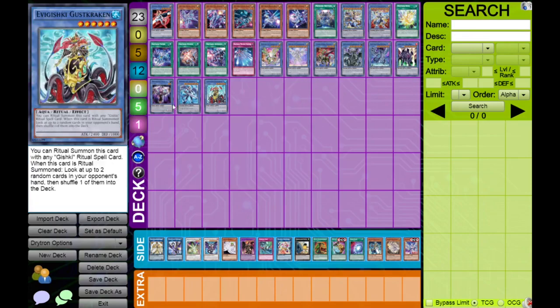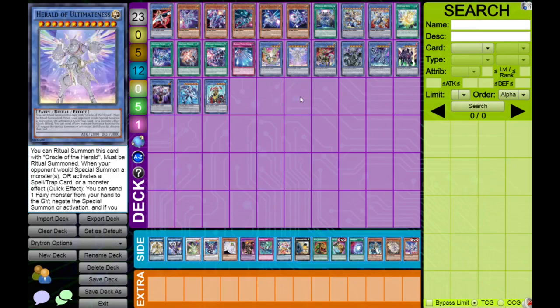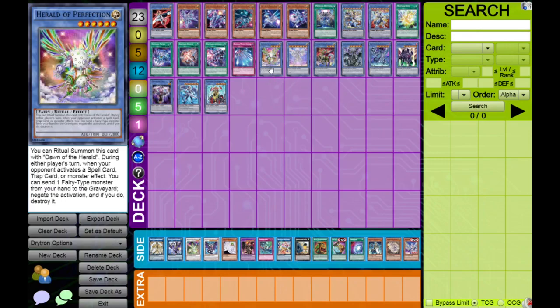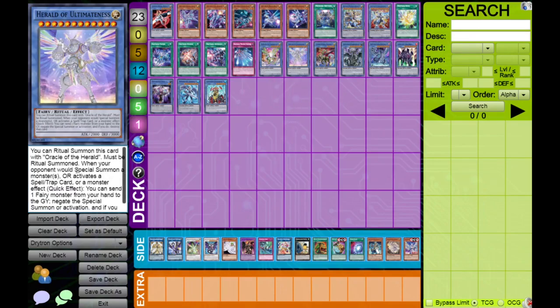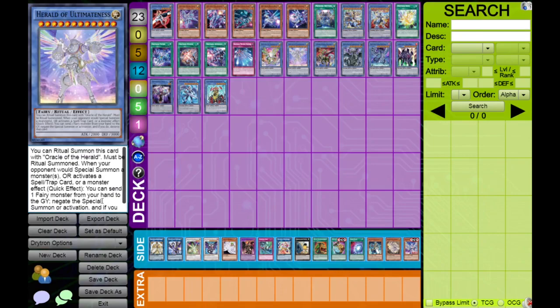Moving to the ritual lineup — there are many options. Herald of Perfection is popular in online builds because you couple it with Pre-Preparation of Rites and Dawn of the Herald, exploiting an interaction that the Cyber-Herald deck has abused for a long time. You summon Perfection before doing your combos so it protects your combo. Herald of Ultimateness is essentially an upgraded version with slightly higher stats and also negates summons on top of being an omni-negate, which is relevant against Zoodiac Borrelend so they can't just attack direct and make a six-material Zeus.